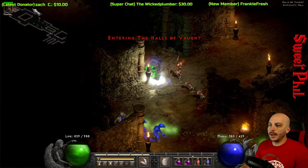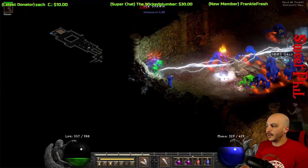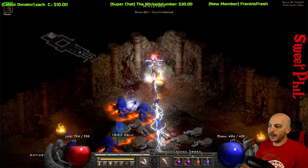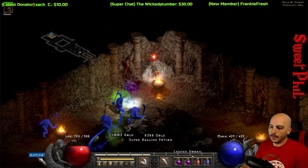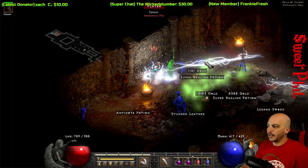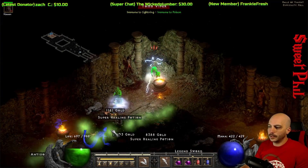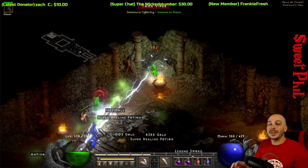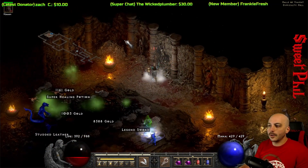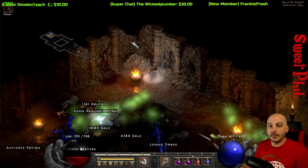Now we'll try Nilathak — though I'll show you why you might not want to. He's a tough cookie. There goes all my life. Usually when farming Nilathak I'll take him down on one side then teleport away from the corpses. There are Stygian Dolls and succubi down here, so Nilathak is one you can do — buyer beware. It's a tough situation, but you can farm all the keys with this budget Lightning Sorceress without Infinity.